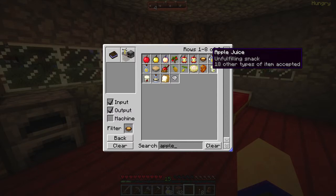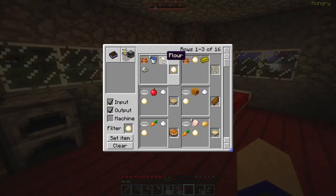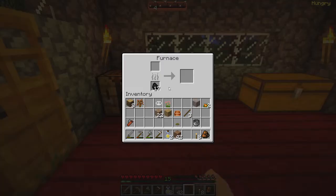What's the difference? Apple pie needs sugar and dough. How do you make dough? Dough needs flour and salt. How do you get flour? Flour is wheat and a mortar and pestle. And how do you make a mortar and pestle? Stone and a stick. So I've got to make all of these items.